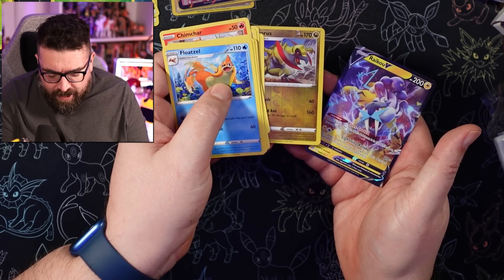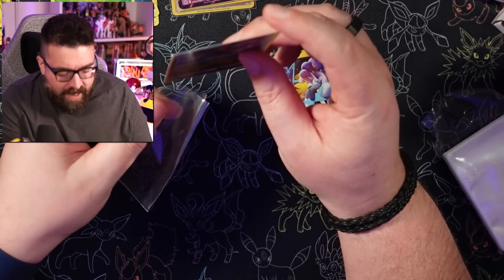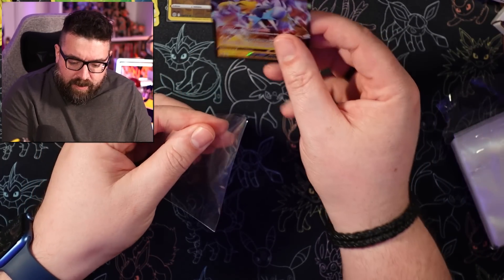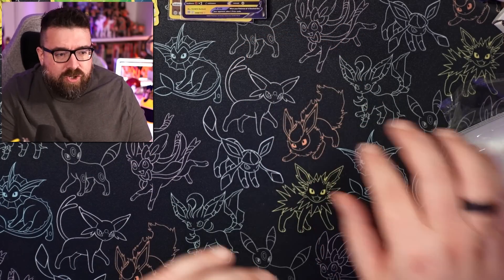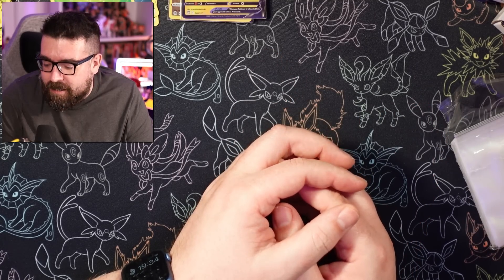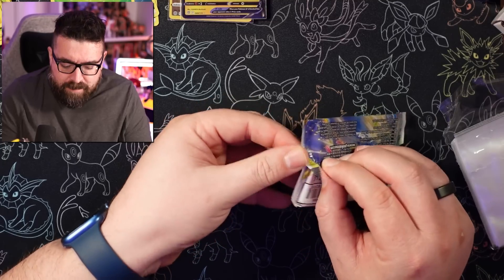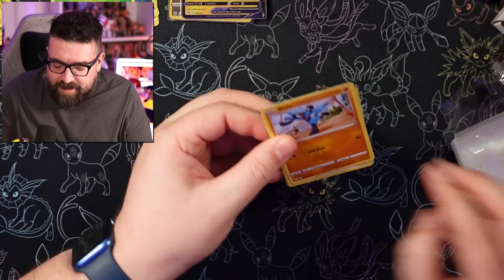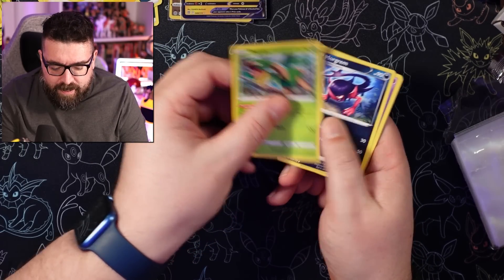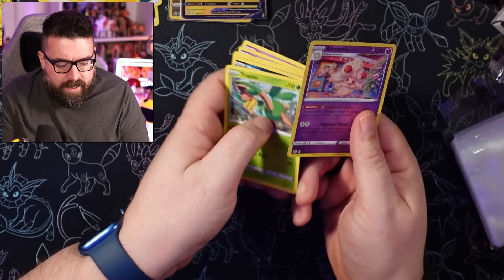We have the reverse holo Haxorus and a Raichu V — another pull early on! Let's get everything sleeved up. We get some incredible luck with these Brilliant Stars booster boxes. The first booster box we did, we got a huge number of pulls and I was very excited. We've done a couple of other Brilliant Stars products since — elite trainer boxes and the build and battle box — and didn't get the same pack luck. Booster boxes seem to be the way to go.